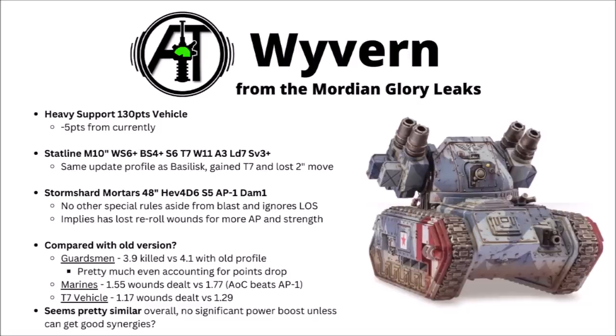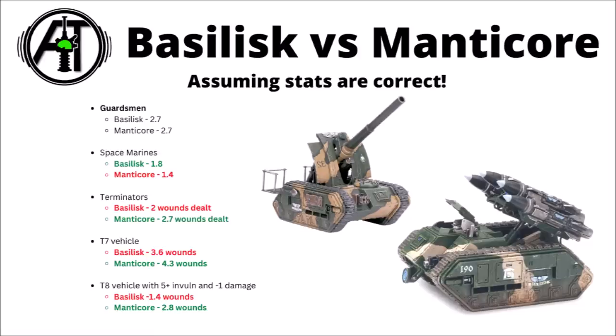Overall my guess would be that if this profile does wind up being accurate, the Wyvern's still going to remain a pretty nice choice in the new Codex. Just because I like doing a little bit of Math Hammer, I thought it would be interesting to compare the Basilisk stats versus the Manticore against a few targets. They get the same number of shots, so it's extra strength and AP versus less AP but damage 3. If the leaked stats turn out to be correct, they're going to be the same on light infantry. Against Space Marines with two wounds, the Basilisk wins out fairly handily — 1.8 wounds dealt versus 1.4 — but versus heavier targets like Terminators, toughness 7 vehicles, or a hard target like a toughness 8 vehicle with a 5+ invul and minus 1 damage, in all those cases the Manticore with its big 3 damage does win out. I'd say that based on these leaked stats, the Manticore looks more tempting at the moment, though there might be other things that sway you once we know the full Codex with all the synergies.